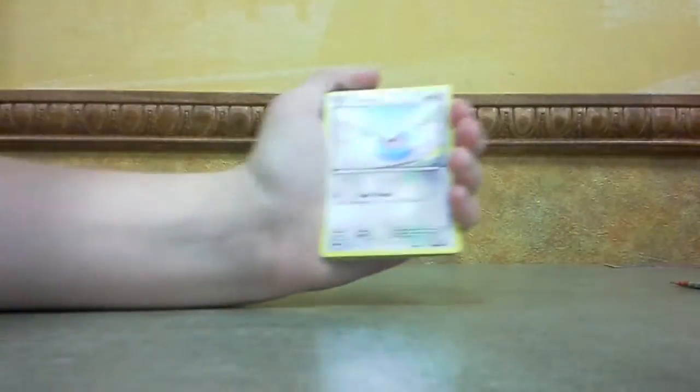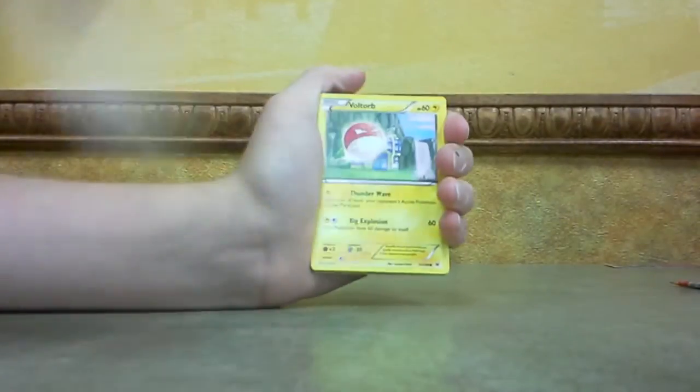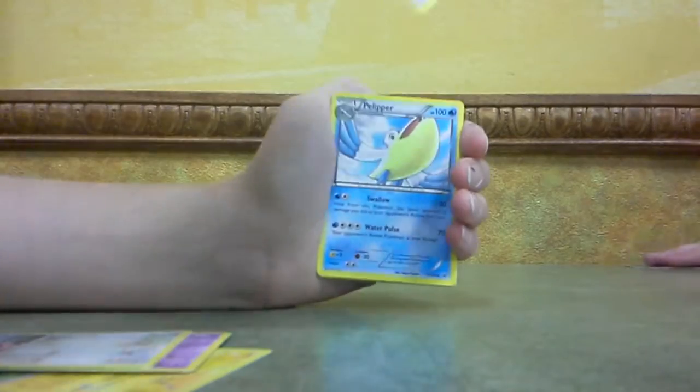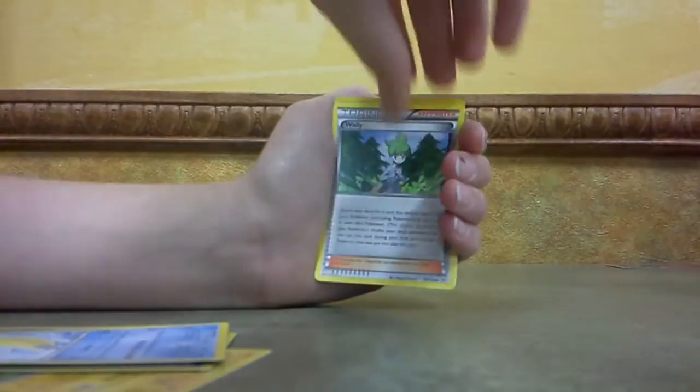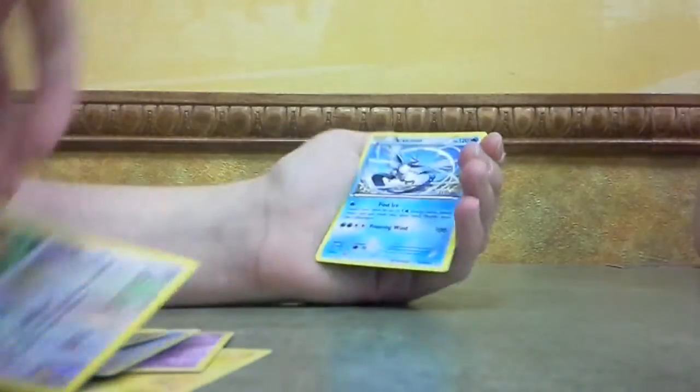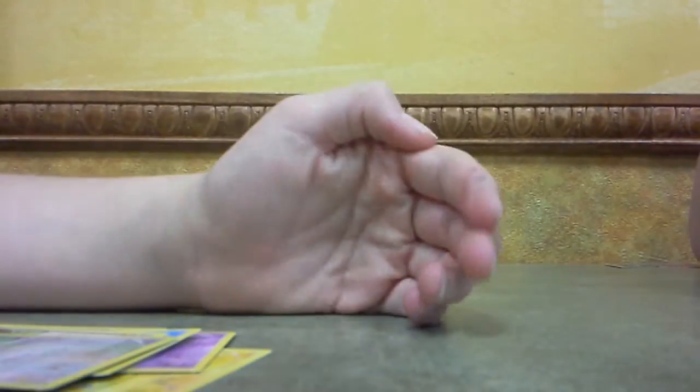We'll do the card trick. So we'll start this Roaring Skies pack off with a Swablu, Voltorb, Togekiss, Shuppet, Spearow. Sorry if you guys can't hear me. Trainer's Mail, AZ, Wally — that's a nice one — Feral, Favors, and an Articuno non-holo.